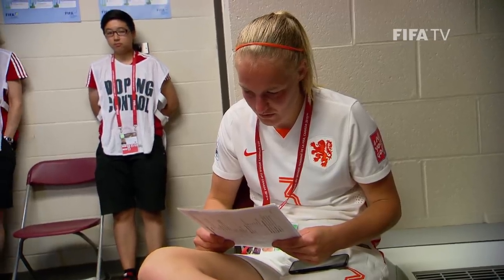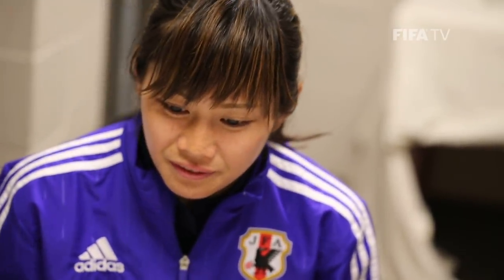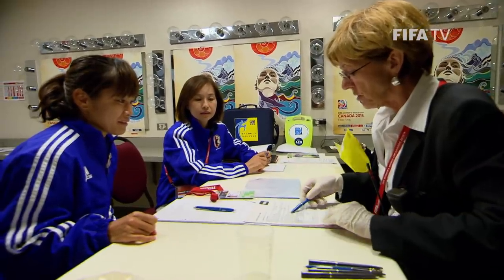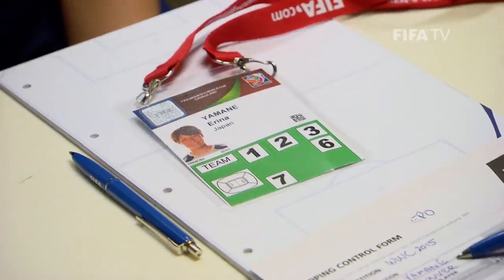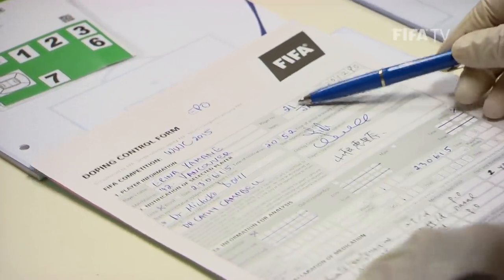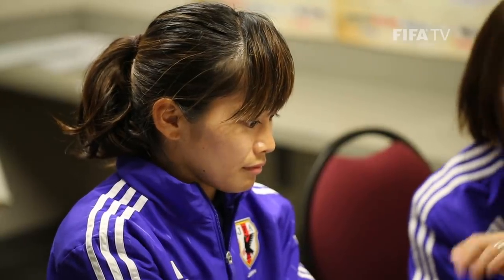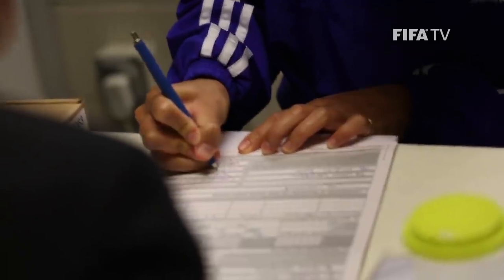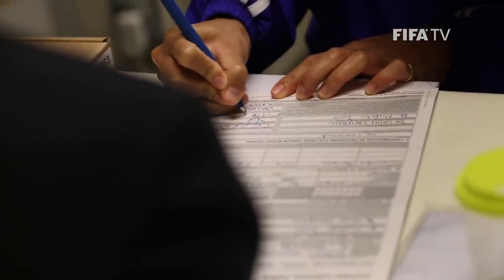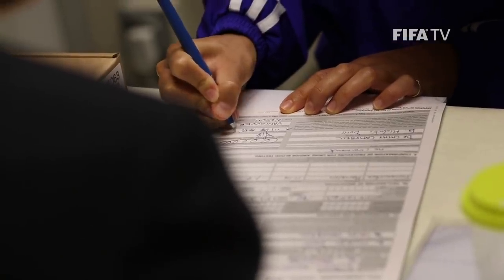Once the player feels that she is ready, she notifies the team representative or the doping control officer. The DCO checks the player's accreditation and her team number. The player's name and date of birth are filled out on the doping control form. After being made aware of the contents on the back of the form concerning the process and requirements of doping control, the player signs the form, thereby giving informed consent to take part in doping control.